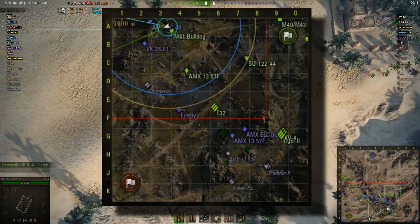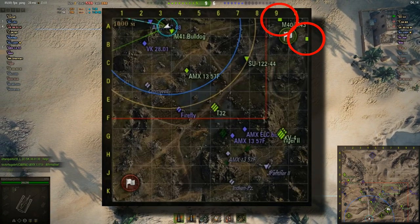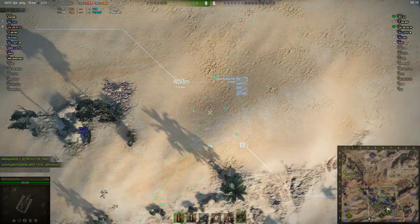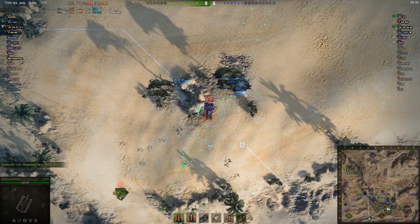You can look at the mini-map to see where your own artillery drivers are parking themselves. So the next time you play a map from the opposite starting location, you'll know about where the enemy artillery is going to be, and that will help you decide where to take cover.